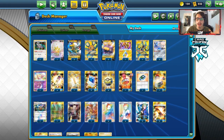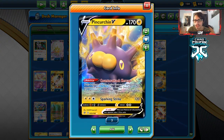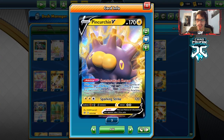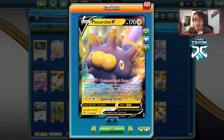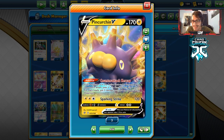Welcome to a brand new PTCGO Rebel Clash video. Today we're going to be taking a look at another one of the brand new V cards in Rebel Clash — Pincurchin V. I looked at a Pincurchin deck earlier before Rebel Clash came out, which was more of a paralysis coin flip deck. But this one is going to be relying on the ability Counter Attack, or Zap.